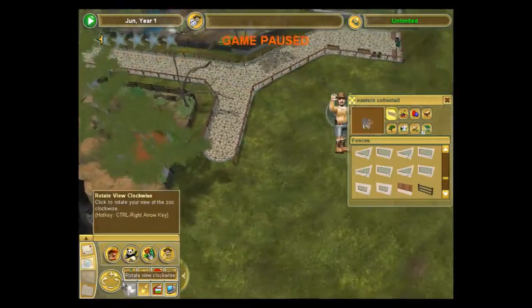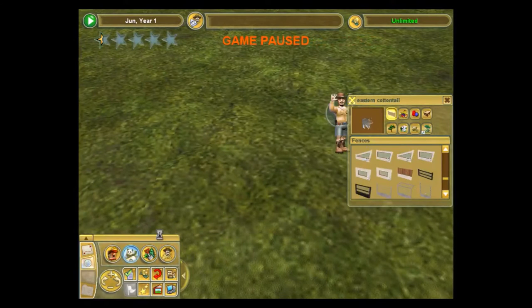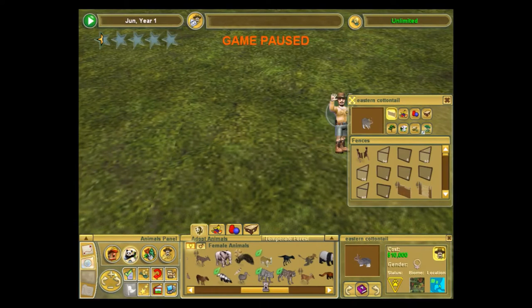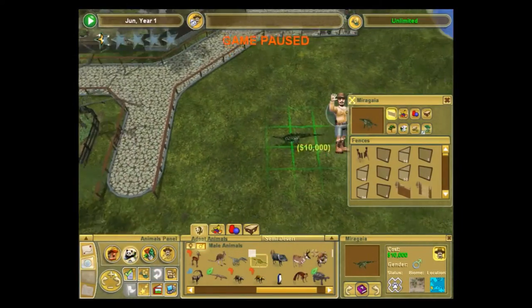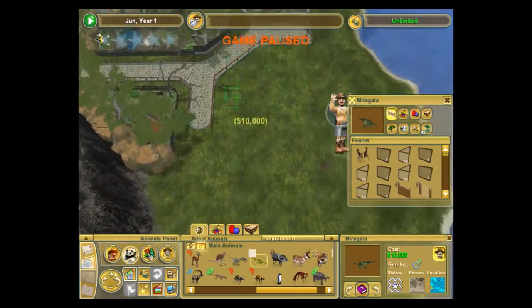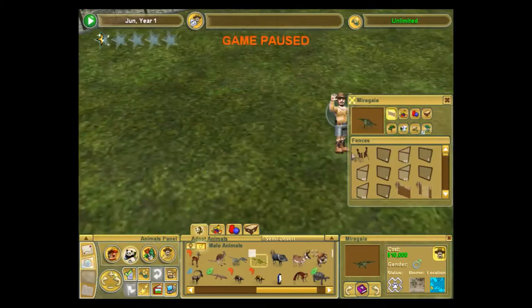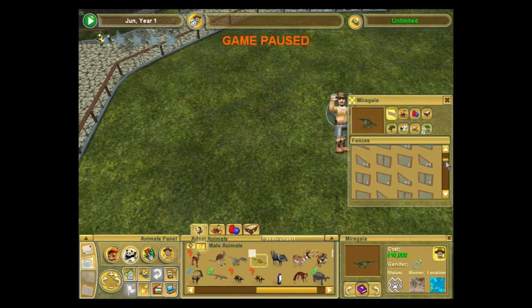So that's one exhibit done. Let's move on to the next one in this area right here. I really have no idea what I want, so I'm just going to look around. Okay, so I think I finally know what I'm going to do. I was looking at this and it looks like I actually have a pretty large area here, larger than I thought. So I'm going to go with some Mira Gaia. I think that's how you say that. And again, this will probably be a hybrid exhibit with another animal inside as well.